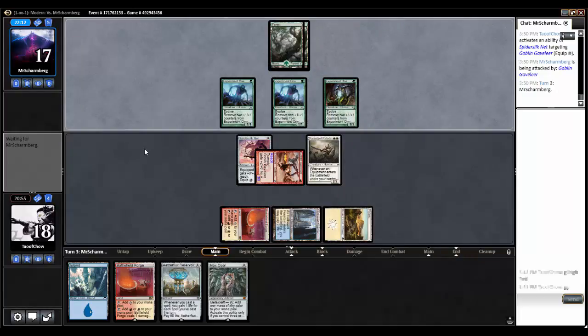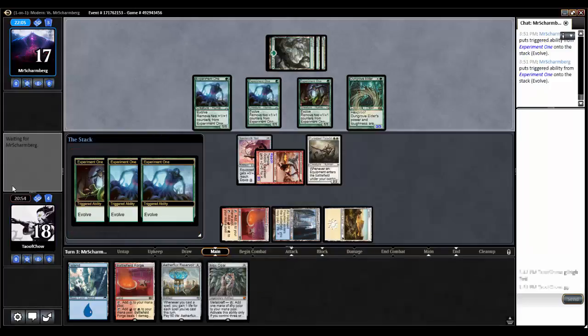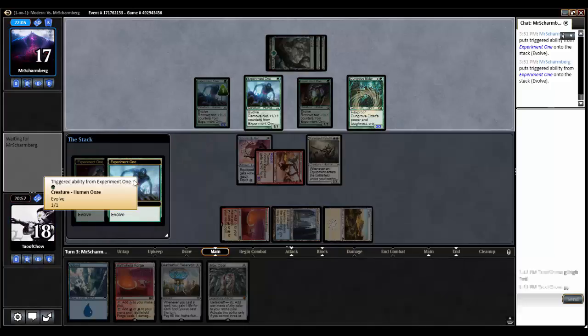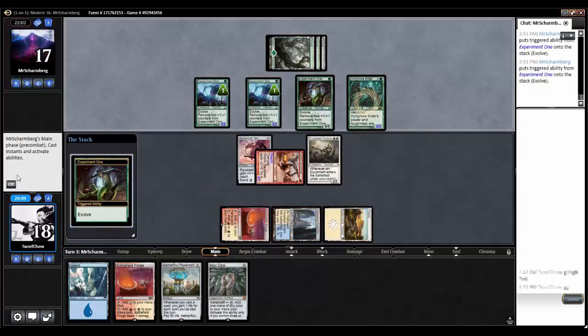Next turn I'll be able to put out the Aetherflux Reservoir — hopefully I'll draw into a zero-mana equipment and just be able to chain into it. Dungrove Elder, done. Everything is growing bigger, and this might just be too fast for us, but we'll see.